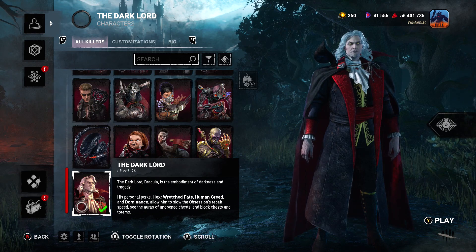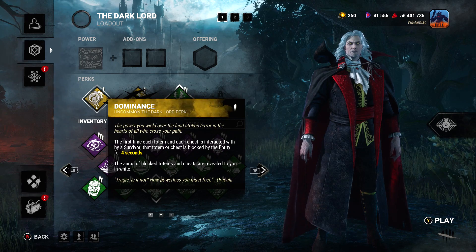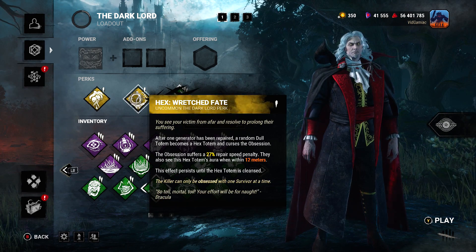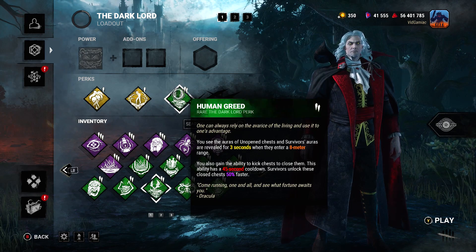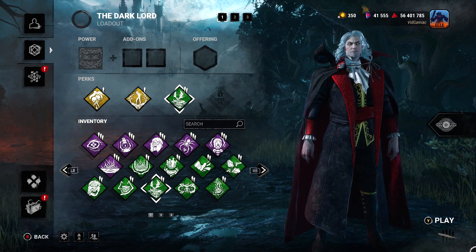You obviously need to grab the Dark Lord from the DLC pack or from the in-game store. These are going to be the perks that you want to run and only run. You want to do Dominance, Wretched Fate — which is going to be a Hex perk — and then finally Human Greed. Leave the fourth slot empty if you have that available, and you can do whatever you want for add-ons or offerings.